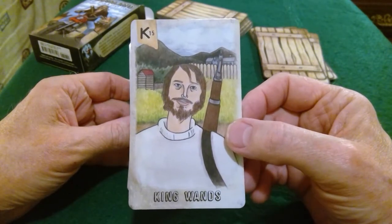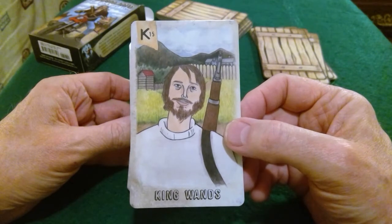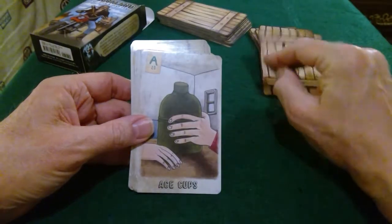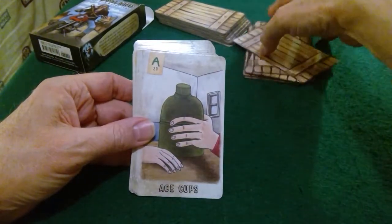He looks very Amish — I guess he's homesteading. The King of Wands is homesteading. Now we're going to the Cups — into the emotional universe.